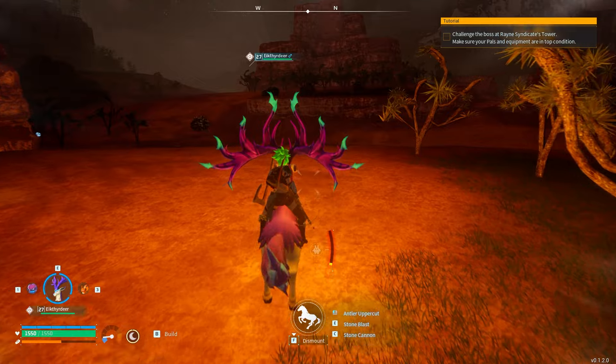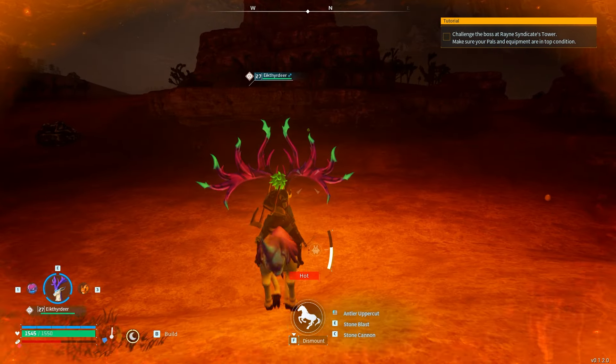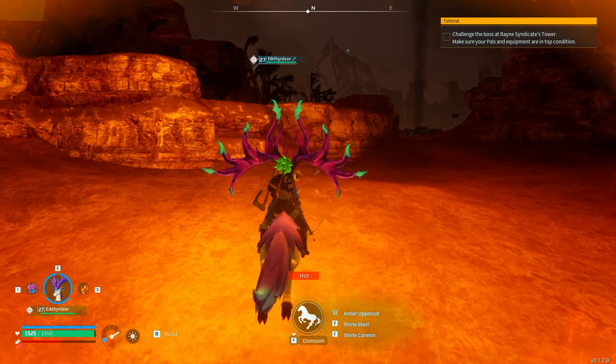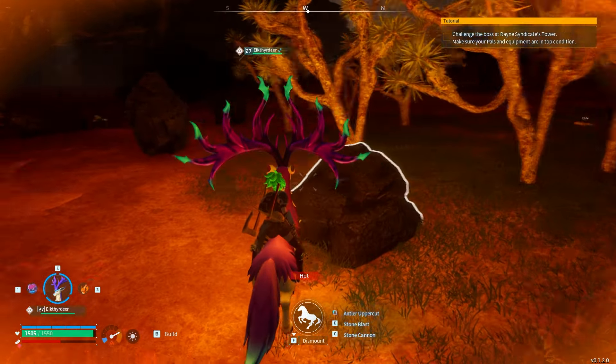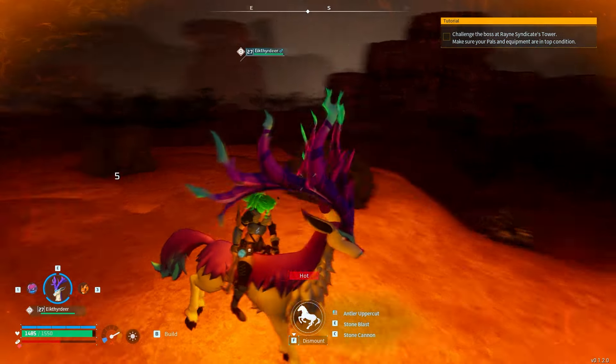I'll go ahead and ping the location in a second here, but you can see that right up there. There's also a few that are lower. Now, the one thing about the desert zone is it is very hot, so you need the heat resistant armor. I'm wearing cold resistant armor — just be aware of that. But you can see these are all coal rocks.